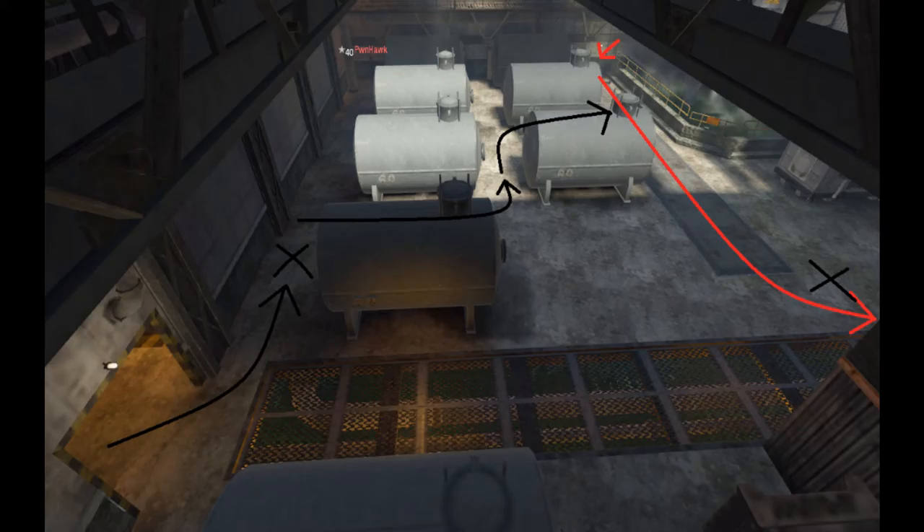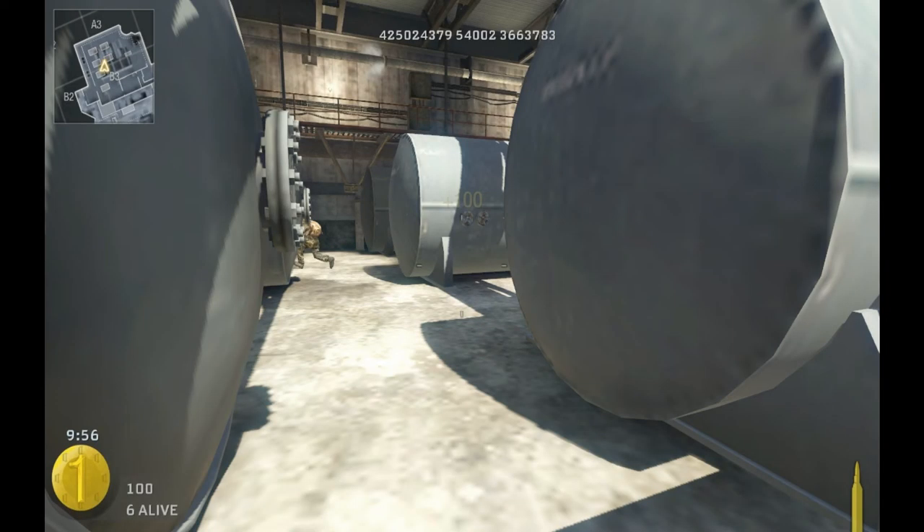This is very important: when you make this rush, it's important that you watch that spawn point. When you come out between those two canisters, bunny hop around the corner and have a quick look, because a lot of players — especially on Xbox — like to camp. So just make sure you have a quick look. On PC it's a lot easier to bunny hop, so I encourage you guys to start bunny hopping.